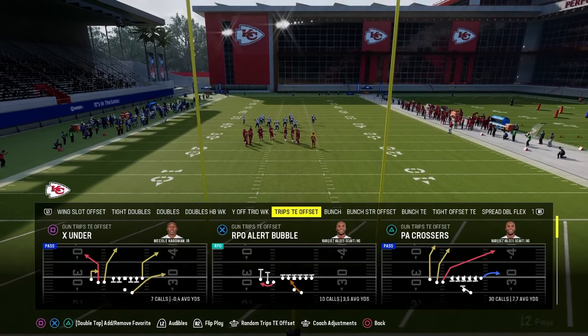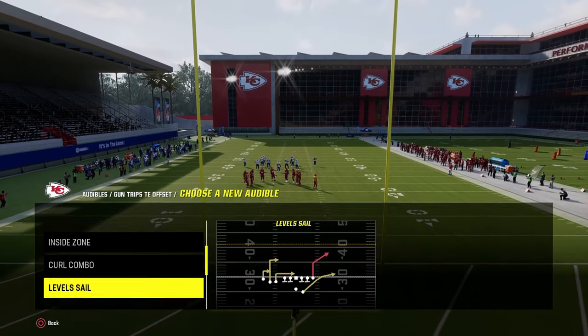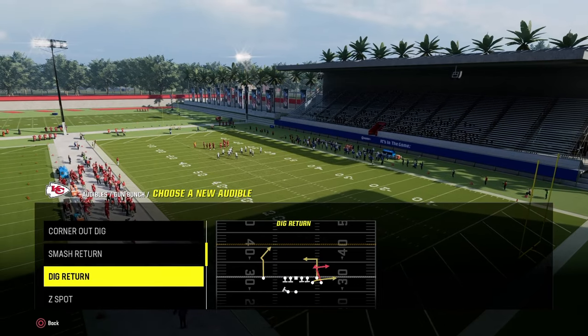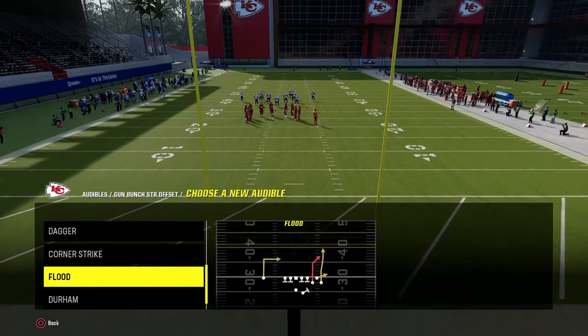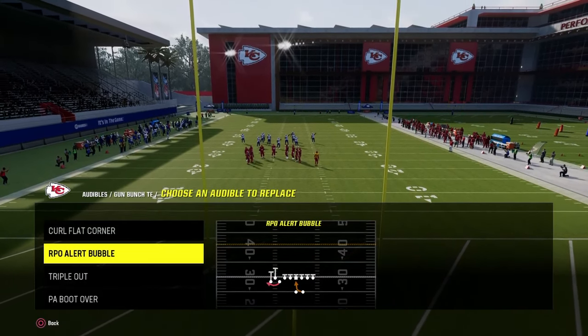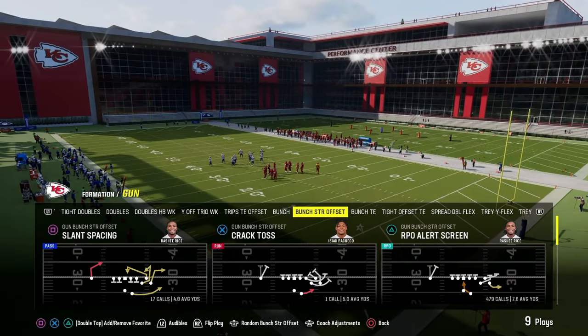We're going to set the first audible as X under. Second audible is going to be RPO alert wide receiver screen. Then we're going to go over to bunch and set smash return, and then set deep corner. We're going to go to bunch strong and set dagger. We're going to go to bunch tight end and set curl flat corner and RPO bubble. Tight offset, we're going to set Y out.